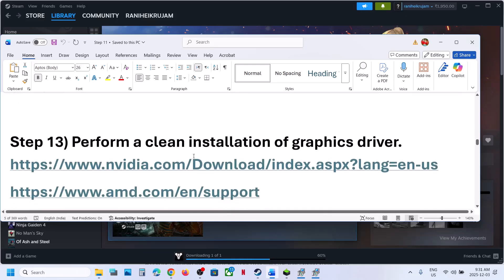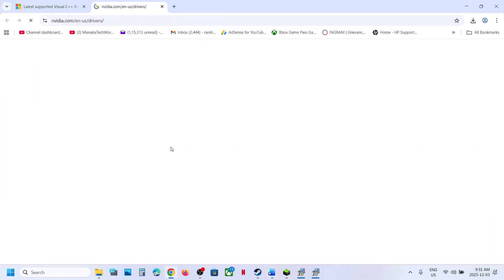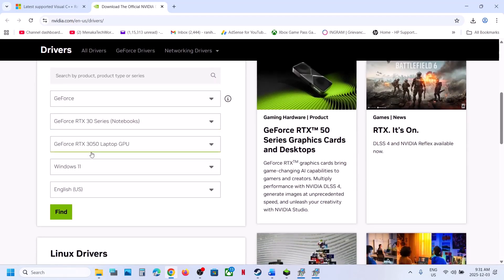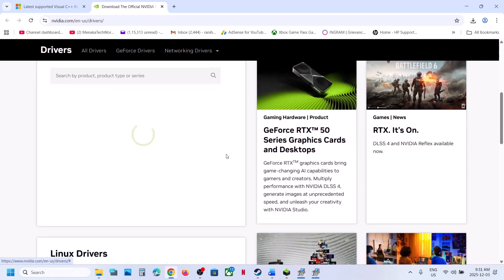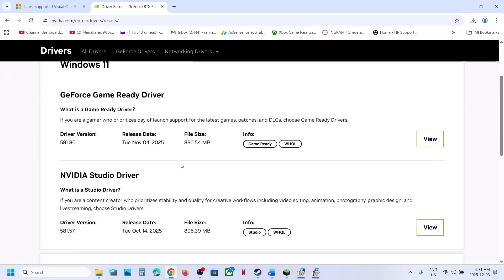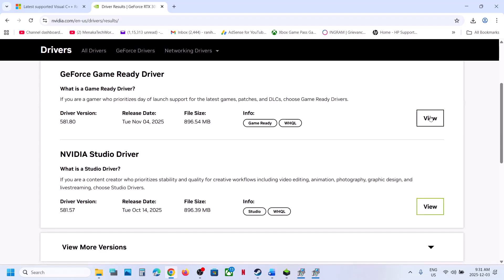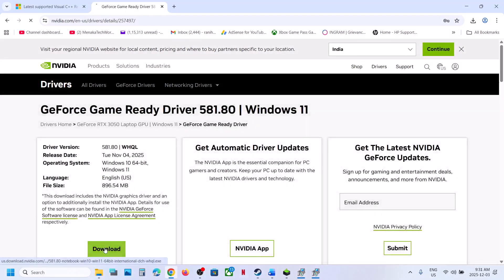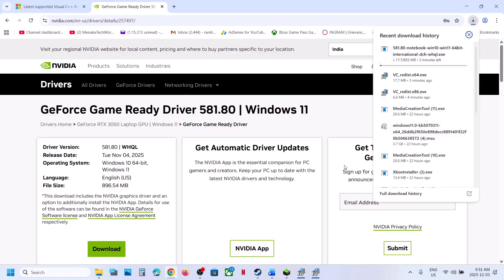Next step is to perform a clean installation of your graphics card driver. If you have an Nvidia card, go to the Nvidia website, select your graphics card and operating system, then click Find. You will see the latest GeForce Game Ready driver — click View and then Download. Once the download is complete, run the exe file.